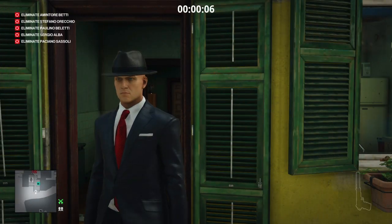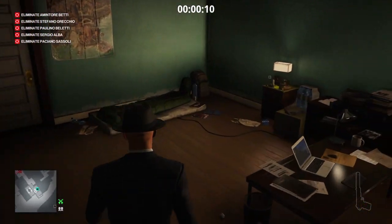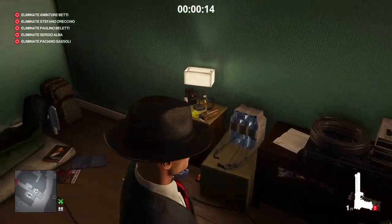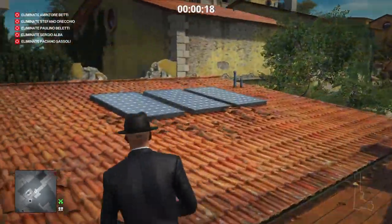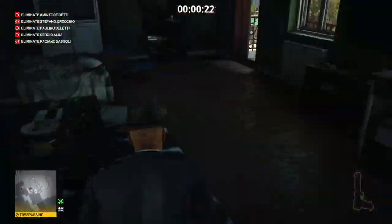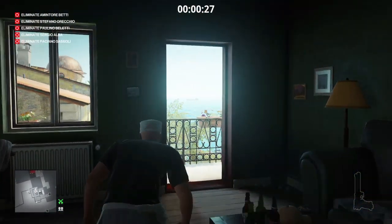Right from the start we are going to retrieve our Seeker 1 from this briefcase, then make our way up to Rocco's apartment to get the kitchen assistant outfit. After that we're going to make our way into the Caruso Villa and do a little bit of legwork and setup.